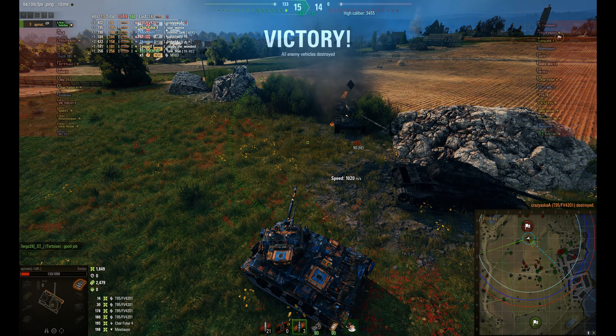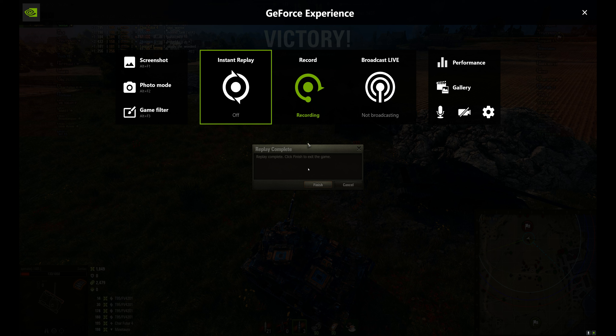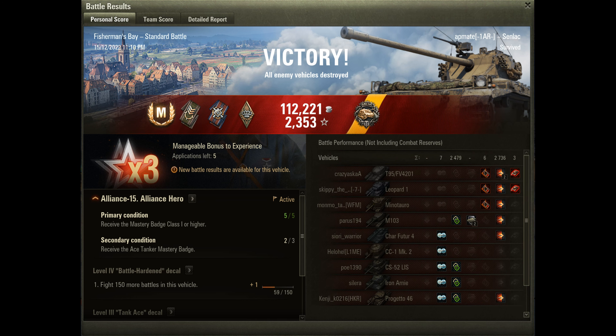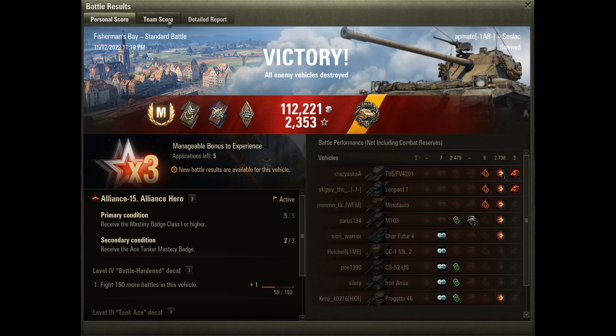Great result there for AppMate. Let's look at the details. He ended up with 2.7k of his own damage and another 2.5k of assisted damage — over 5k combined. Three kills: the Chieftain (tier 10), the Leopard 1 (tier 9), and the ELC Even 90 from that blind shot. That earned him the Ace Tanker Mastery Badge and the Bruchard's Medal — about killing two tanks or tank destroyers in a light tank in one battle where they're at least one tier above you.